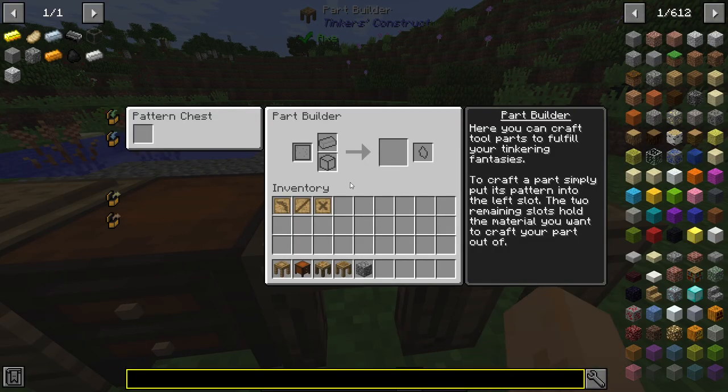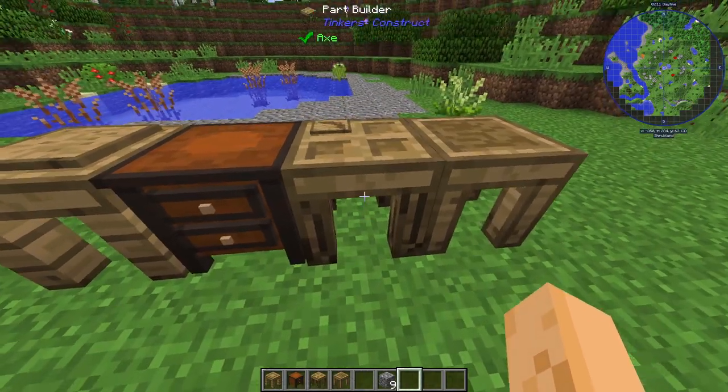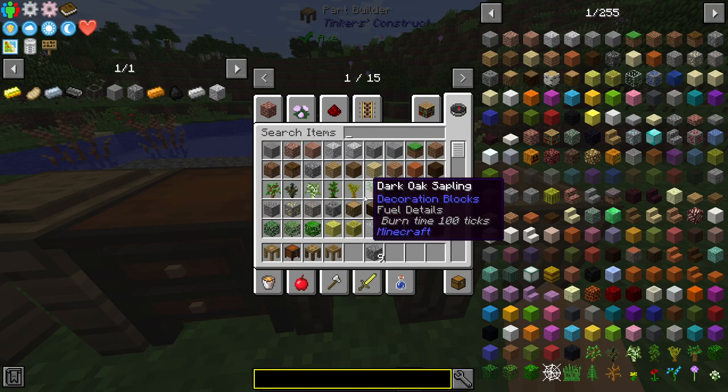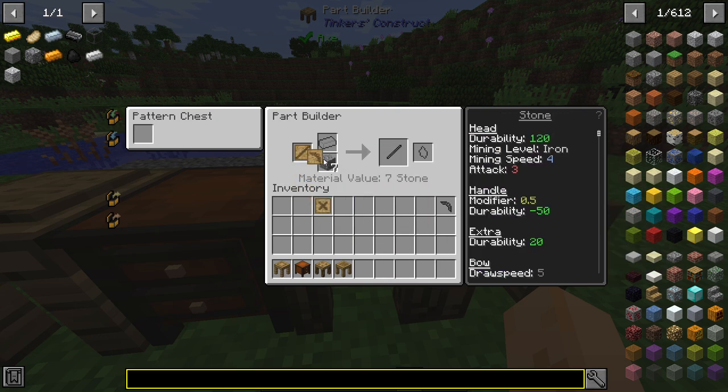Once you have those, bring it to the part builder, which you can see is linked to your pattern chest, so you don't always need to hold these — they can be accessed directly from the pattern chest. Put your pattern there; I use cobble. From there, create your stone pickaxe head, swap that out to create your rod, swap that out to create the binding.